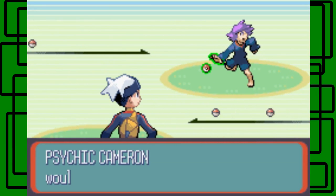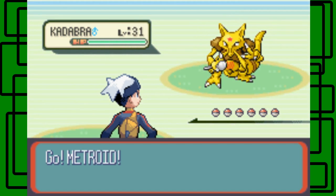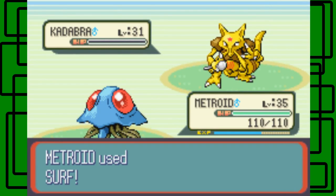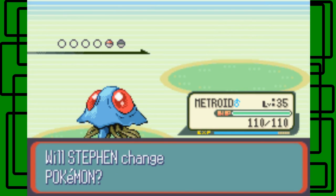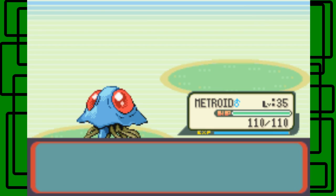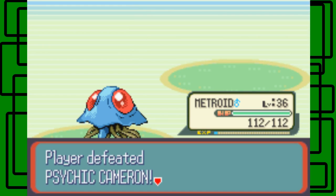Metroid is half Poison, so let's try to knock out this Kadabra fast with Surf. Go Metroid! This Kadabra is level 31 and male — it goes down. Awesome. And she has a Solrock — Rock and Psychic type, so it's weak to Surf. Solrock is level 31 and genderless. Let's Surf again. I think Metroid will hit level 31 in this battle. Yes, I'm right! We defeated Psychic Cameron.